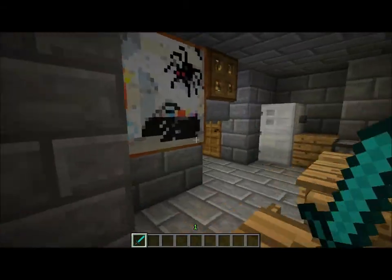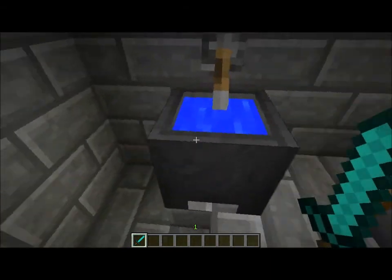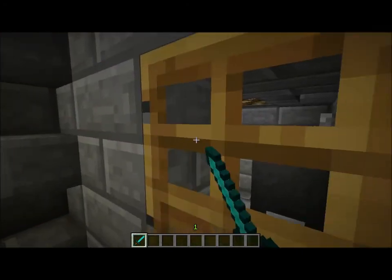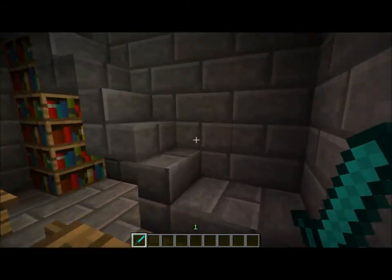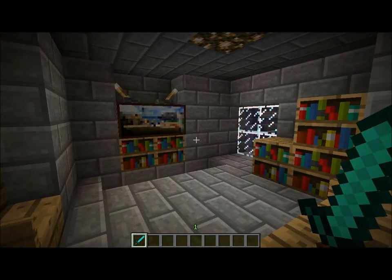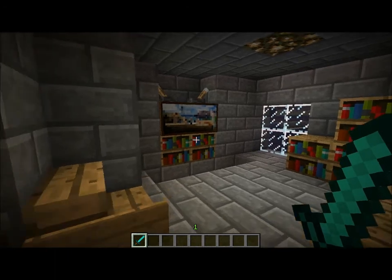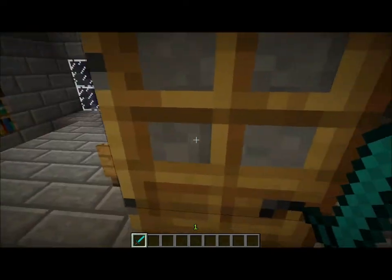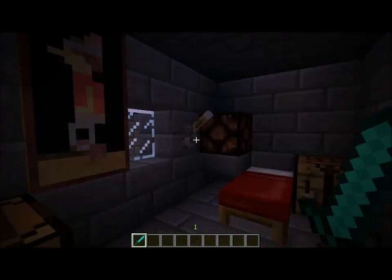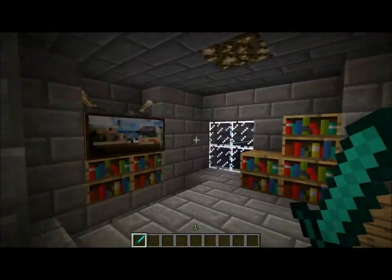Let's get started with this luxury house. It has a bathroom with a working toilet. Up here there's a TV — not really working, but I made some antennas for it and it looks pretty cool. There's a few chairs in here, and pretty much every house or room has a light switch right next to here so they can turn it off when they go to bed.